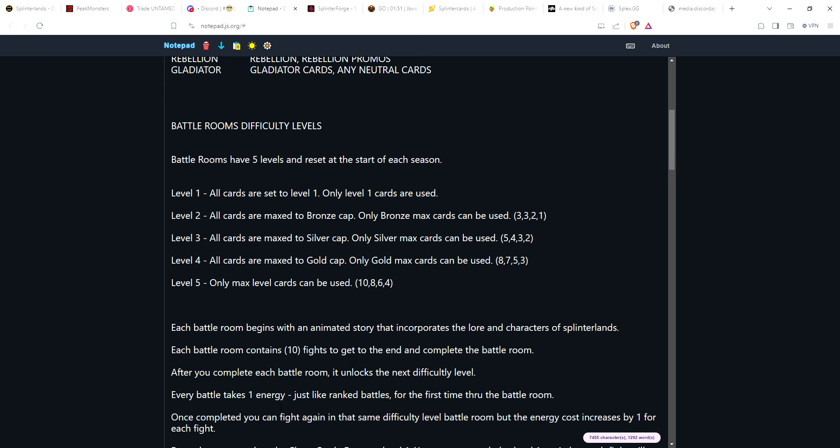Every battle in the battle room would take one energy — just like a rank battle. Every time you do a fight, it costs one energy for the first time through the battle room. Once you complete a battle room, it unlocks level two. Now if you want to, you can fight level one again, but the energy cost is going to increase by one.